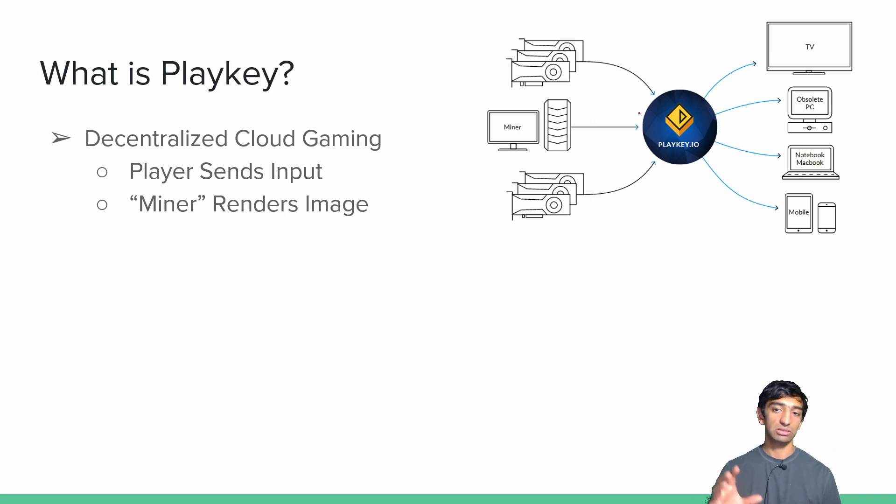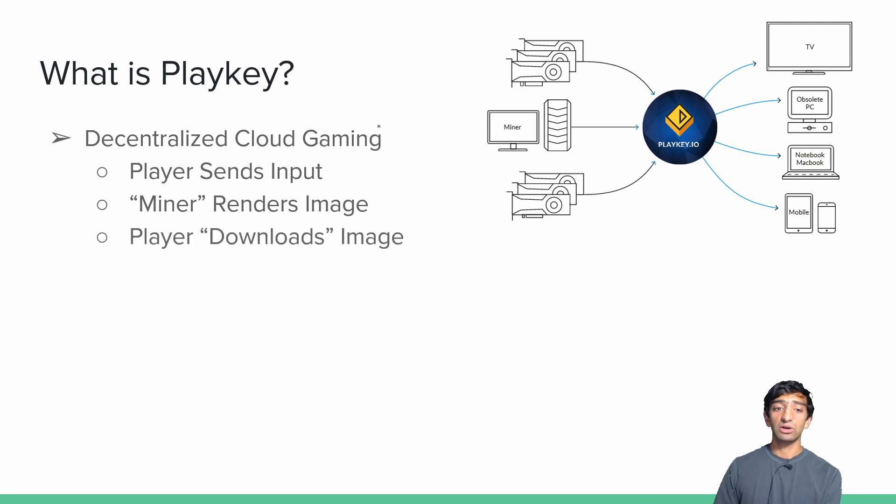The miner is really just a high-end computer that renders out the images for Doom. Those Doom images get downloaded by the player, and as I continue to play the game — maybe I'm shooting, maybe I'm moving my mouse around — that input gets sent back to the miner, creating this cycle of actually simulating a game over the network.